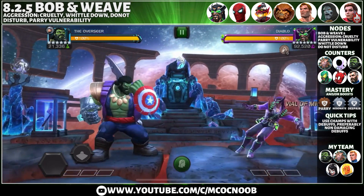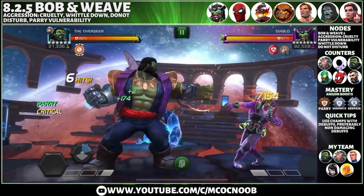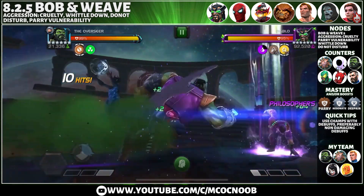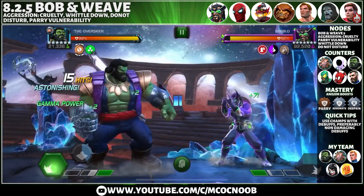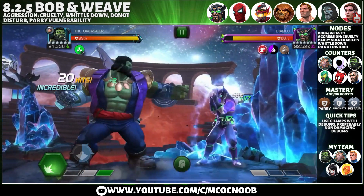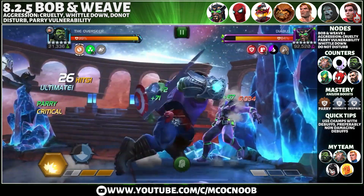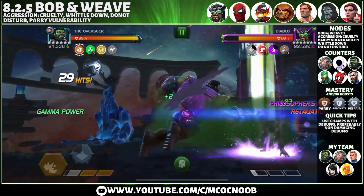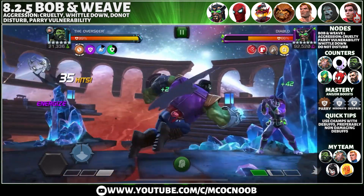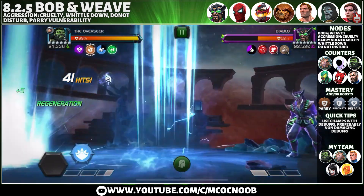The first fight is against Diablo — a very simple, straightforward fight. Both of Diablo's specials are easily evadable. I'd suggest using a science champion with non-damaging debuffs to counter the Do Not Disturb node. With Overseer, I just retaliate after his special to get those concussions. Once I have three concussions up, I do 100% damage. I build up to five or six gamma charges, throw my special, and in cosmic mode the damage is devastating. If you don't have Overseer ranked up, he's a total beast — well worth ranking up.